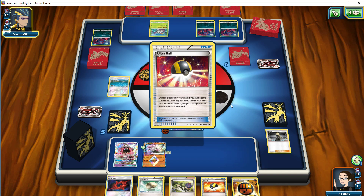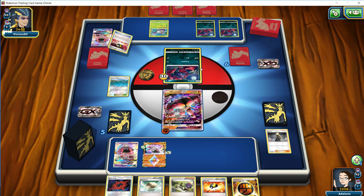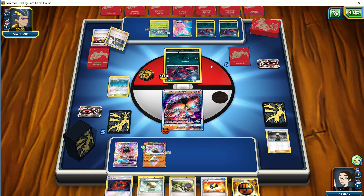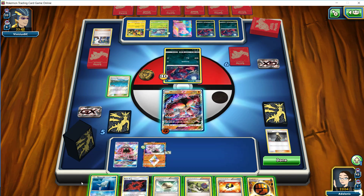And if we can get the Wimpod up here as well, then we're going to be able to attach the Strong and go for a KO. So he does have the Ultra Ball to go for the Mew EX. Does he have the DCE and the Zoroark? He probably has a draw supporter of some sort here - a Sycamore. So he's looking to hit a way to get his Zorua out of the active and then get a DCE onto his Mew and evolve into a Zoroark. And he did not have it.